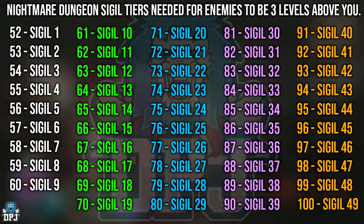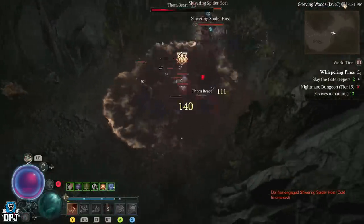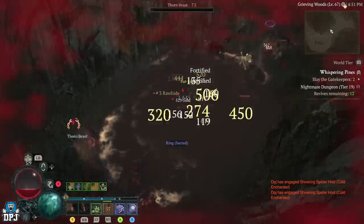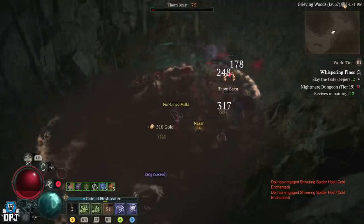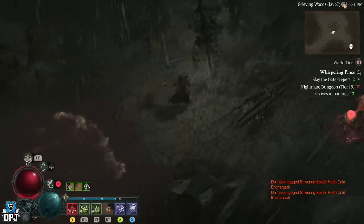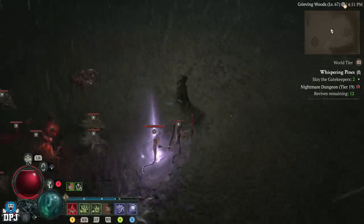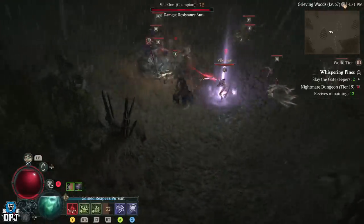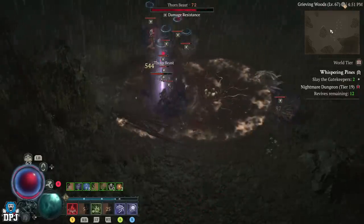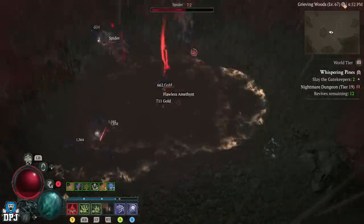Try to get yourself a Whispering Pines sigil at that perfect level, because once you have one at the right tier you can farm it over and over. Enter the nightmare dungeon, step outside, go to any other dungeon, complete the first objective, then come back and run it up until the last boss. When you first come into the Whispering Pines, the first part is to slay a couple of gatekeepers. I recommend covering every corner because there are grouped enemies everywhere and events in here that are absolutely hectic — you don't want to miss them.